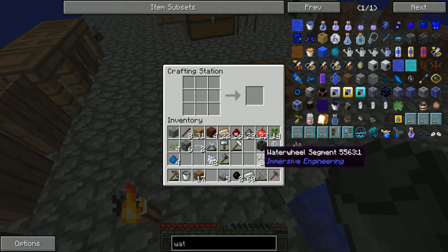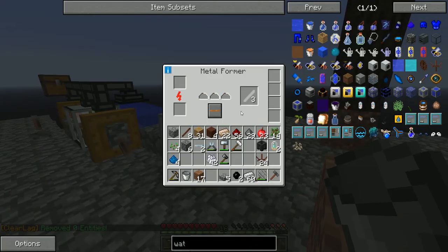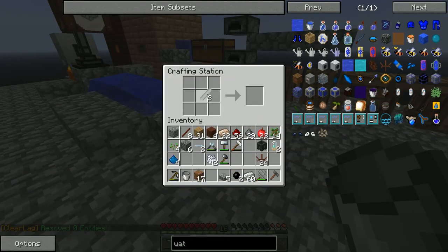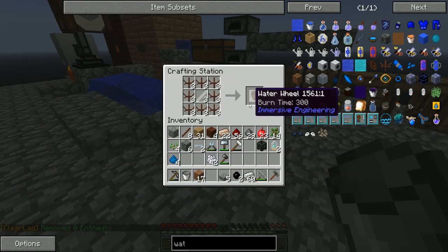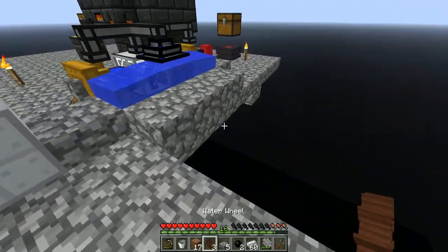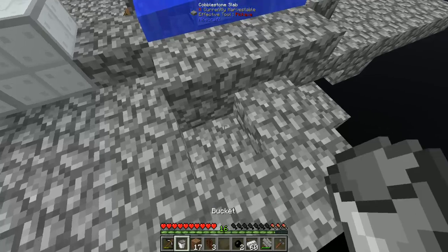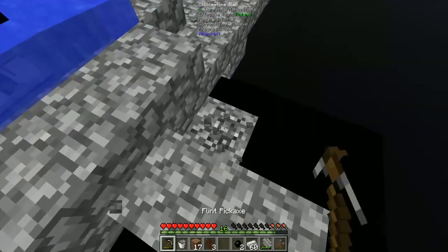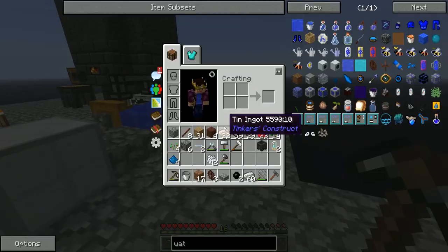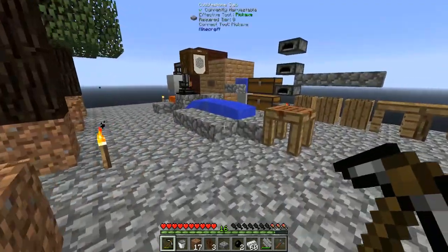A little while later, now that we have 24 water wheel segments — enough for three water wheels — and the Metal Former has done all three shafts, we can craft up the three water wheels. The way these work is they're a multi-block structure that produces renewable energy via the water wheel spinning. All you have to do is have water flow over the water wheel and it will start to spin and produce power.